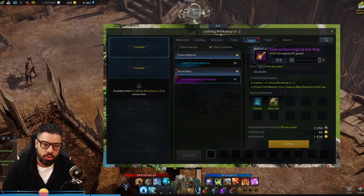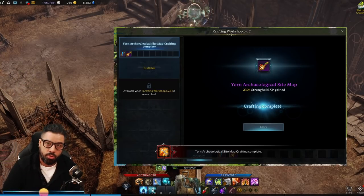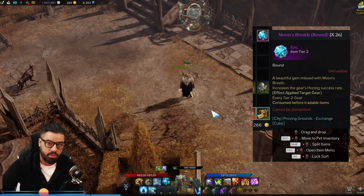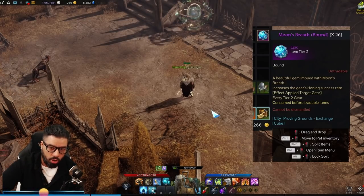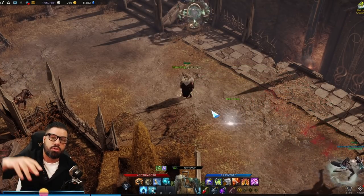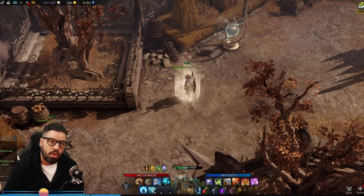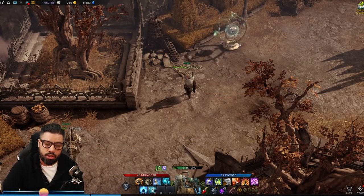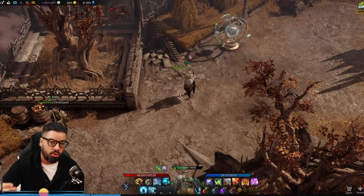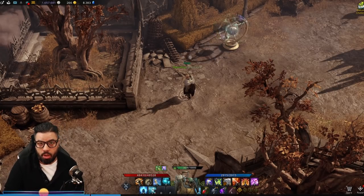It won't give you tier 2 materials, which are the green materials. So you'll probably need to pick those up off the auction house or use your energy to grab those materials. But these maps are going to give you tons of moon breaths to help you get 20% more on your rolls for tier 2 materials to get to tier 3. If you're looking to directly make gold, you can sell these green materials on the auction house, and after this video comes out, they're going to increase in price, so catching this video early is going to help you out a lot.